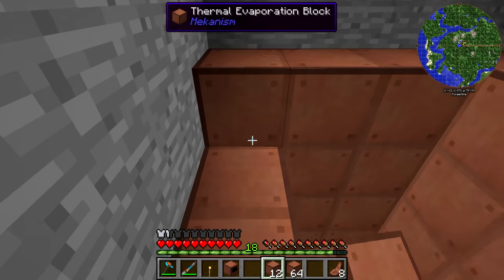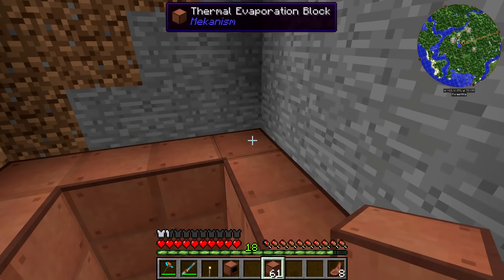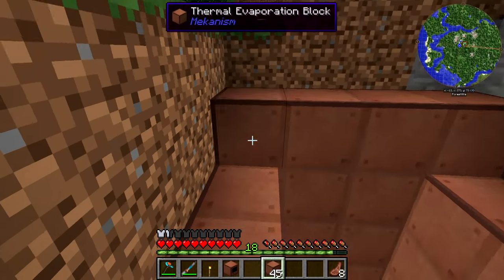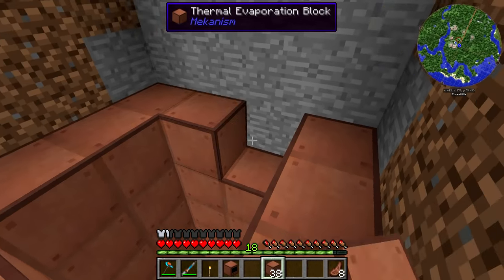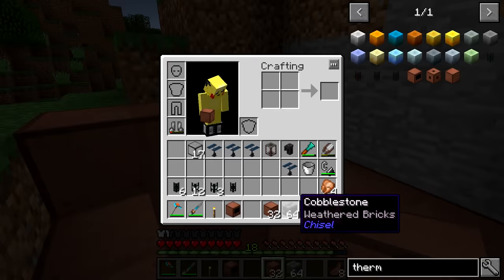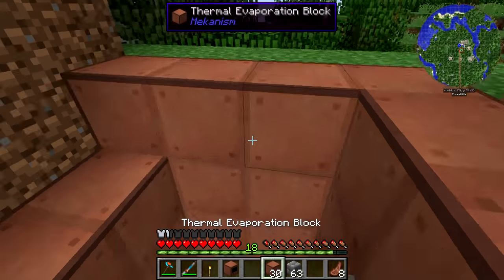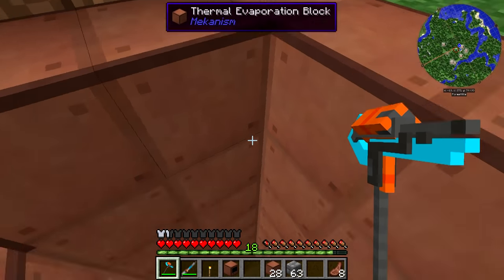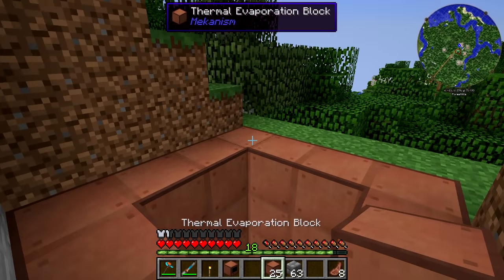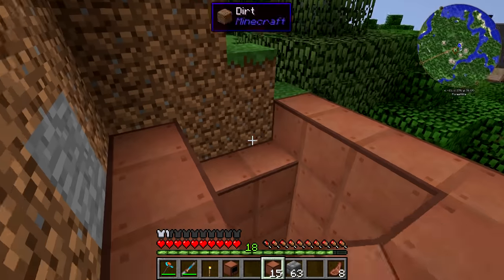I should have the exact amount of blocks we need to finish this off. I really hate the fact that every time I place down a block I get weird lag — it's not every block, but certain blocks, a lot of the Mekanism blocks. Just for a split second it's like an FPS drop. Hopefully it's not really noticeable on camera. The nice thing is we don't have to worry about this not popping up above the ground layer — we're high enough up that it's actually going to be above ground. We should be getting very close to the last layer.